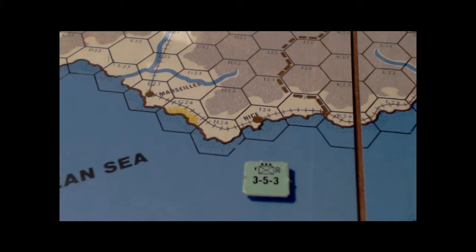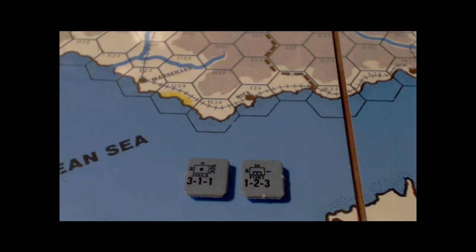Pretty standard stuff for this era. In addition, there are support units. The one on the left is a siege artillery unit. Its numbers are attack strength of three, defense strength of one, and a movement allowance of one. These obviously help in attacking fortified positions, as well as regular combat. The unit on the right is an engineer, useful for building forts. It has similar stats.